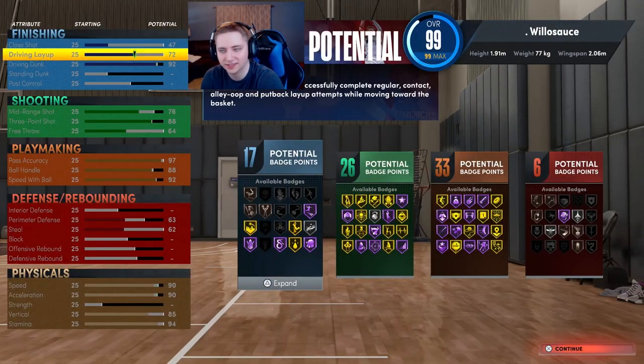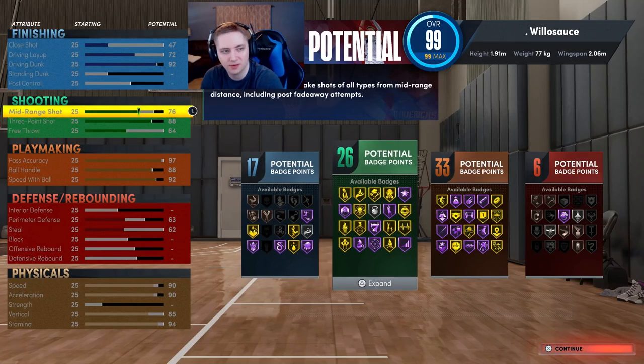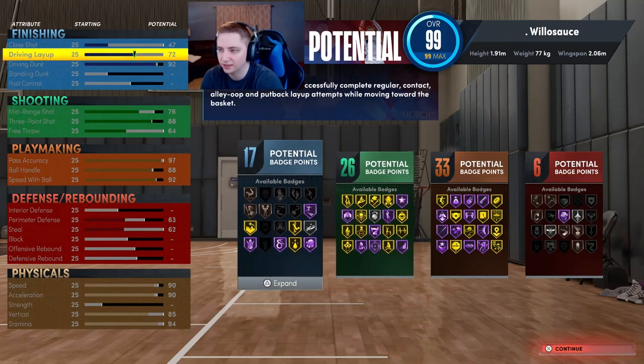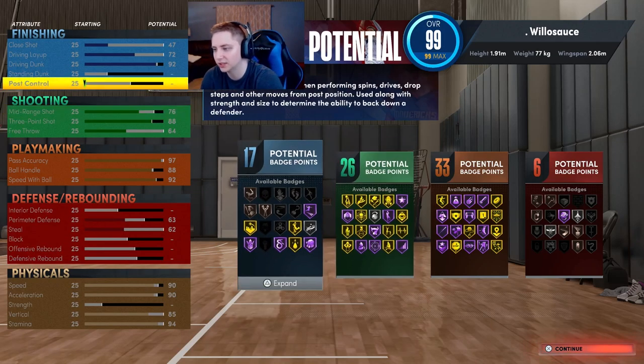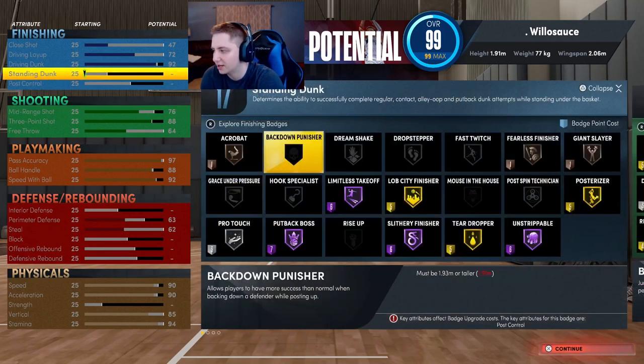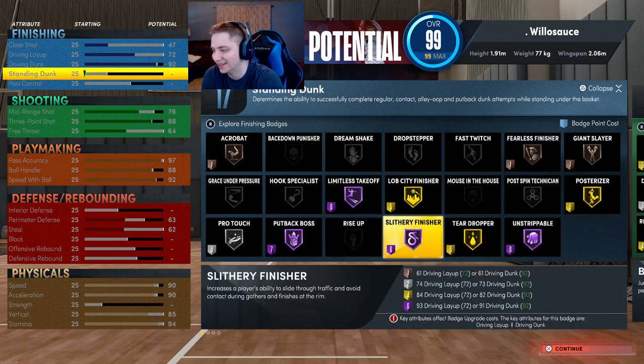For finishing stats, we're going with a 72 driving layup and a 47 close shot — we're not putting up our close shot at all, but when we put up our mid-range it automatically goes up. The 72 driving layup comes directly from the 92 driving dunk, and we want that 92 driving dunk because it gives us every single contact package in the entire game as well as every dunk animation. This is also going to give us 17 finishing badges.